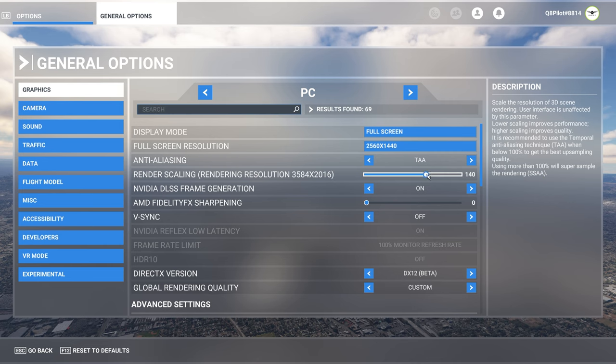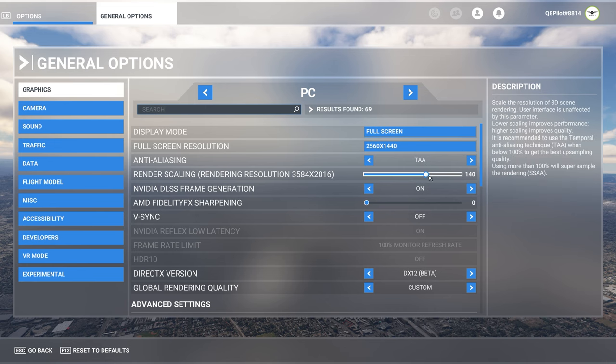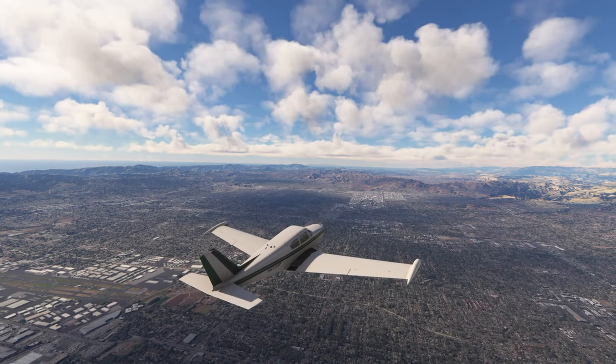You can experiment with this slider until the shimmers are completely gone. You don't need to do anything in your Nvidia control panel. You don't need to change anything. If you're on a 2K monitor using TAA and DX12, this will definitely eliminate the shimmers.